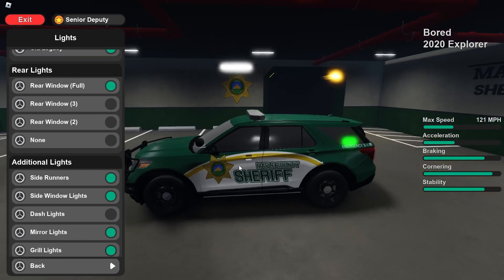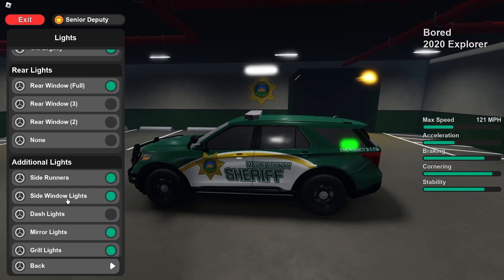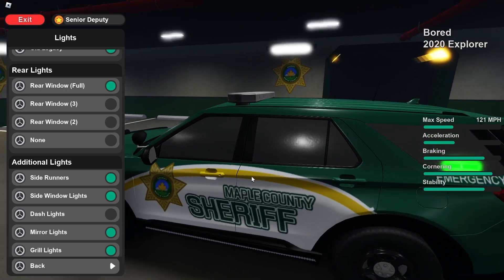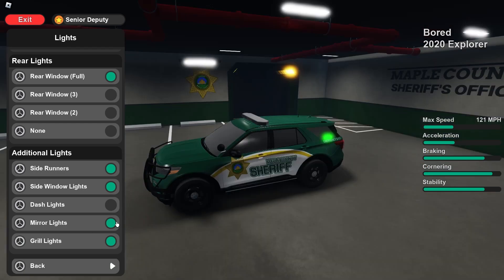We also have additional lights: side runners right here which you can toggle on and off, side window lights up there, a dash light, mirror lights right here, and grill lights. That's pretty much it for the lighting system.